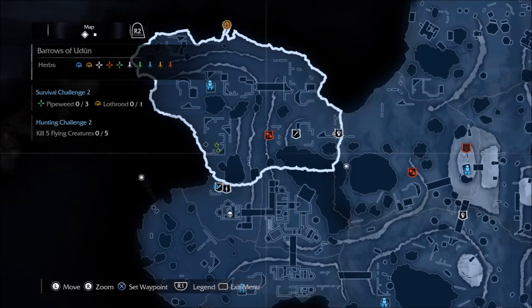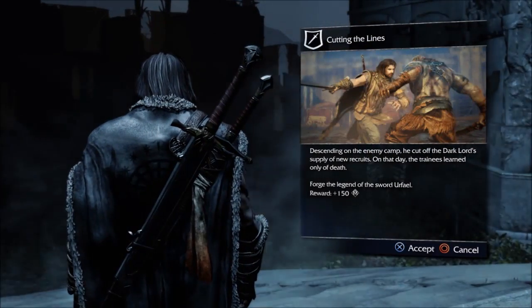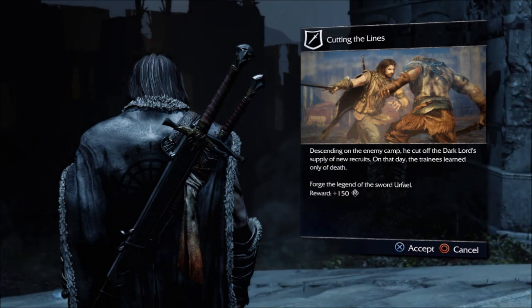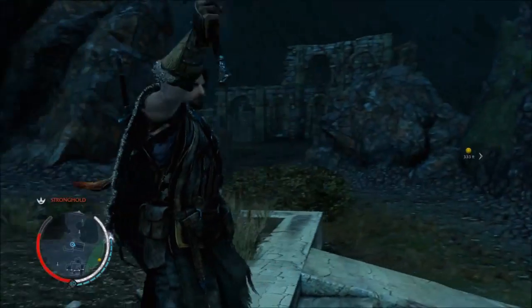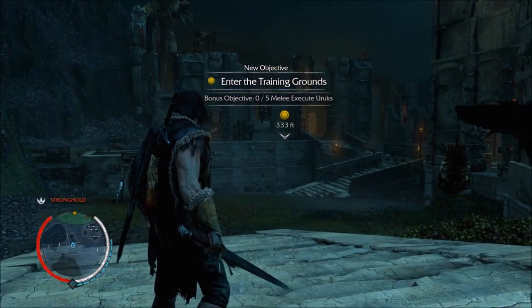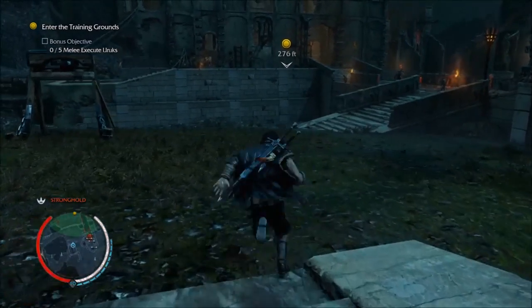Let me just set the timer - timer started and the mission will start right now. Cutting the lines, descending on the enemy camp, he cut off the dark lord's supply of new recruits. And on that day the trainees learned only fear. That's into the training ground with five minion kills, so that's easy.